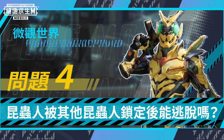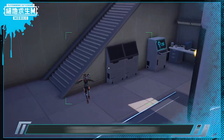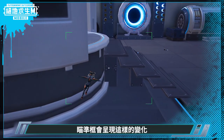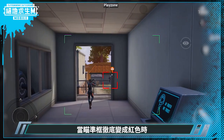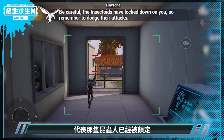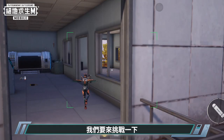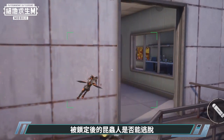Question 4: Can an insectoid escape after being locked onto by another insectoid? When an insectoid locks onto another insectoid, the crosshair changes — green, yellow, red. When the crosshair turns completely red, it usually means that the insect has locked on. Now, we have to test whether insectoids can escape after being locked onto.